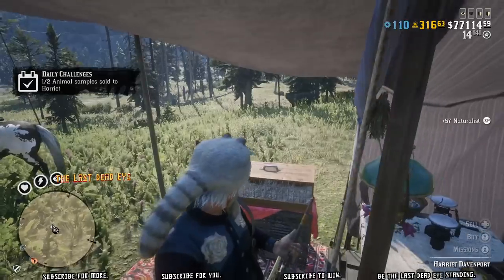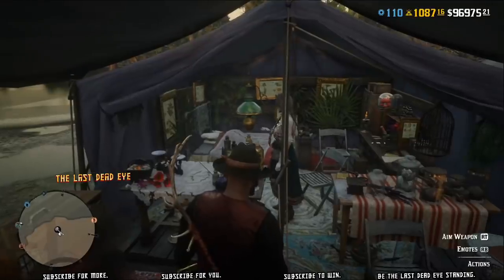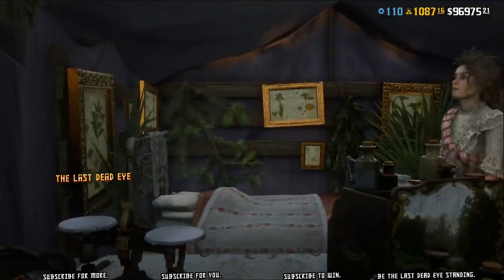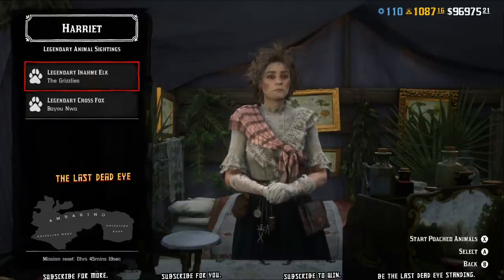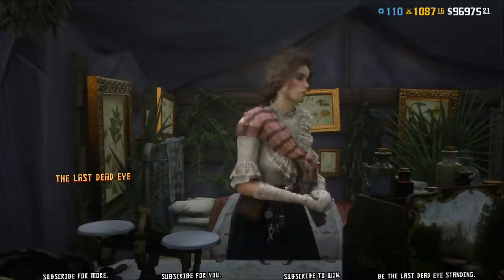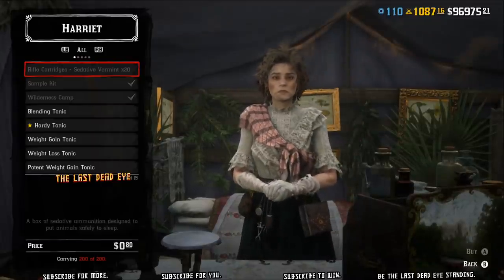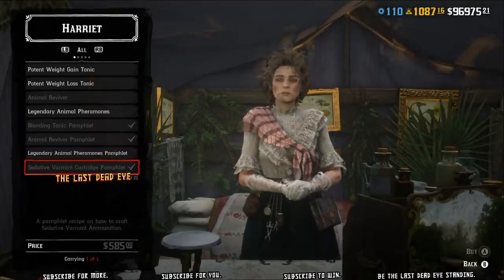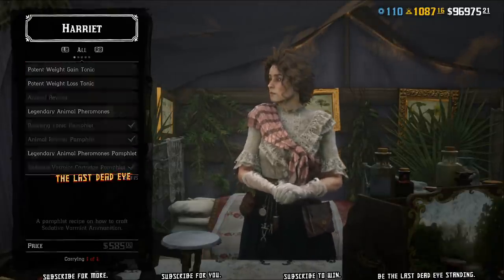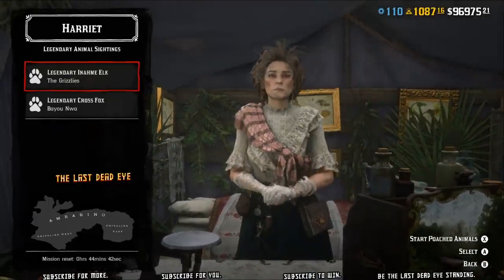I'm going to load up my other character on Xbox to show you a legendary hunt. On Xbox I'm already level 10, so I have access to the legendary missions through Harriet. Head over to Harriet, open up the missions menu, and it shows two missions. At the bottom you can see it says 45 minutes and 24 seconds until they reset — that tells you how long you have to pick those missions up. Once the timer resets there will be different missions available. I think it resets around every 48 minutes, and the poached animal mission also resets on that same timer.